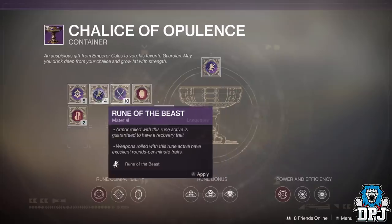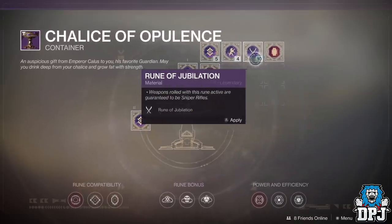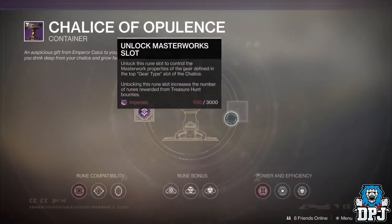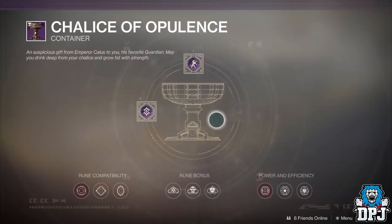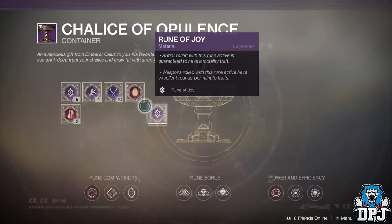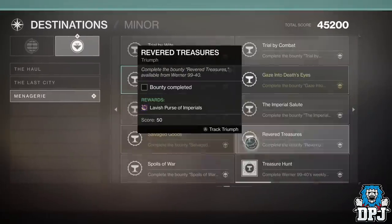This short but sweet guide will allow you to basically get as many Imperials a week as possible for that Chalice of Opulence. The Chalice of Opulence requires Imperials to unlock each node and they are not cheap. There are limited ways to get these Imperials each week — like Werner's Weekly Bounties, the Ship Chests, Triumphs, and a few other things.